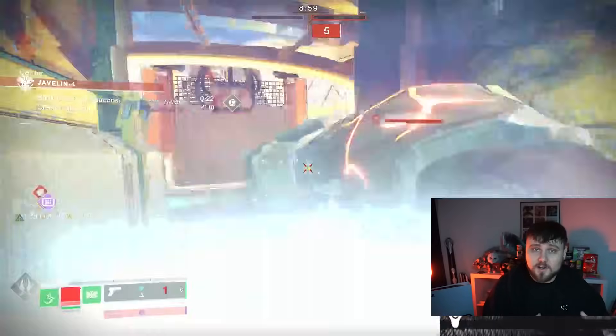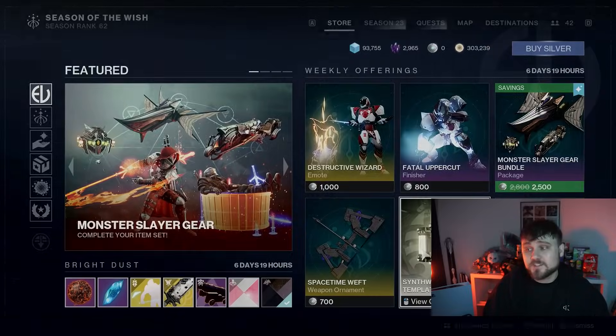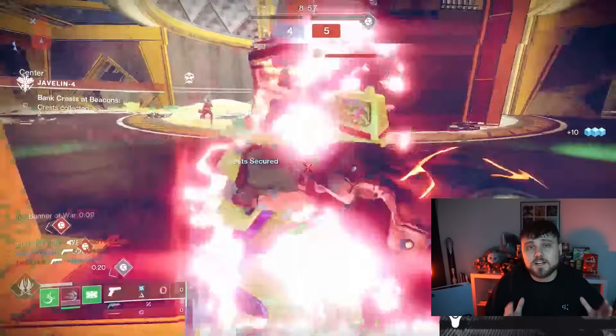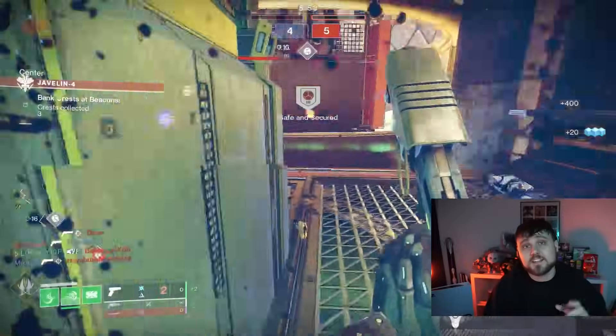Not only is it nonsensical, it's also lucrative for Bungie, because if you go to the Eververse store right now, you'll notice that you can buy the Synthweave templates. They're right there front and center on the front page, and they're obviously quite expensive. Now, you do actually get these for free if you go and do the 801 bounties, and that is true.